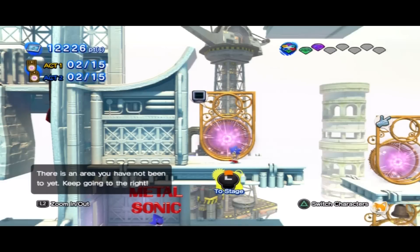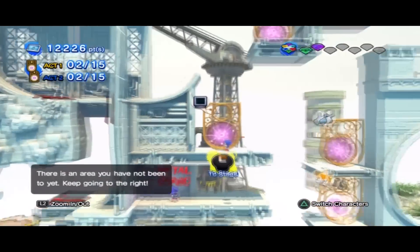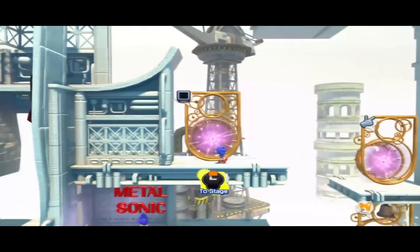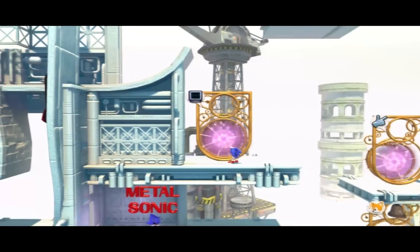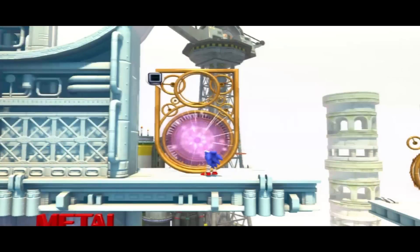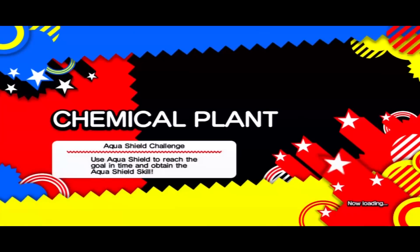Hey everyone, MSX back here, and I'm here at above Chemical Plant where the missions are. I'm actually going to be doing this mission, and because of my lack of enthusiasm for these missions, you might be wondering why. As this little monitor signifies, the Aqua Shield — by doing this mission we will be able to obtain the Aqua Shield skill, and the Aqua Shield on my Sonic 3 & Knuckles is nice and broken.